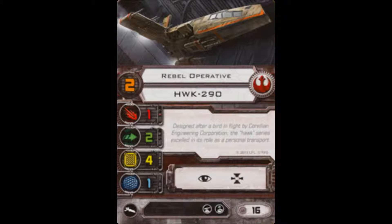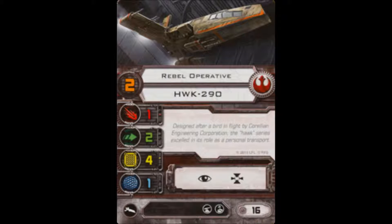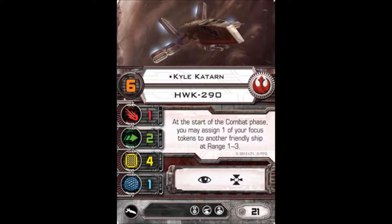In the game, the HWK-290 is not a powerful ship. It has one attack die, two evasion dice, four hull — which isn't bad — and only one shield. It's not particularly fast, as you can see on its movement dial. But that's okay because you will never field the HWK-290 as an offensive powerhouse. It's never going to be an X-Wing, B-Wing, or E-Wing. You field the HWK-290 purely in a support role.